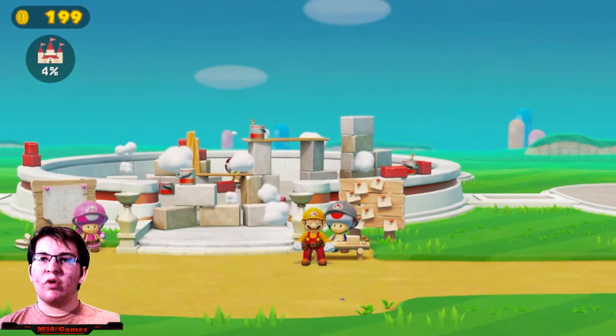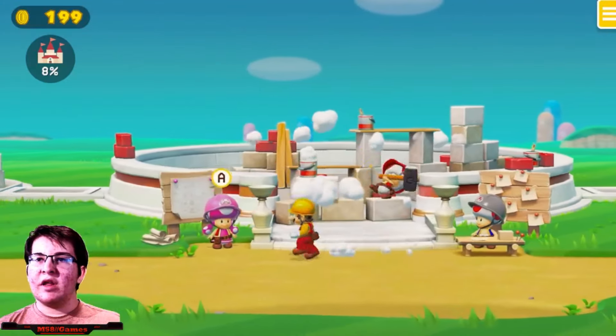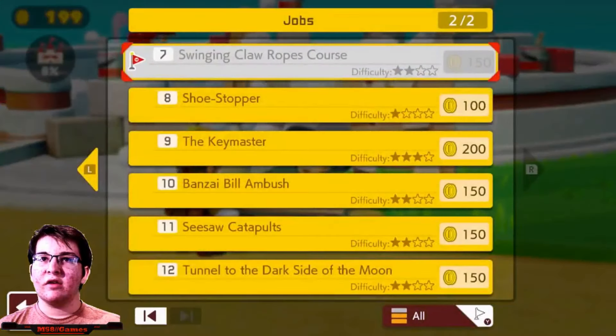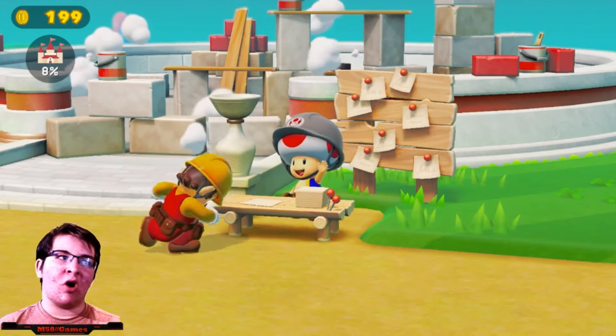199 coins - we almost need 200 more for the east side. Let's do number 8. All right, take care out there, Mario.